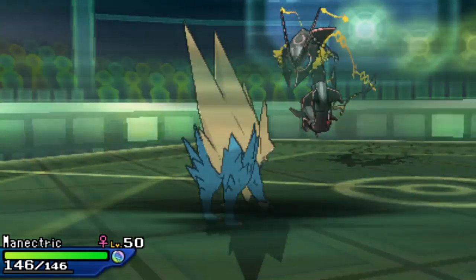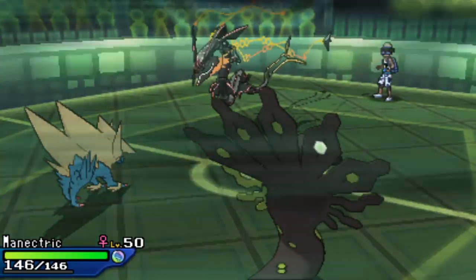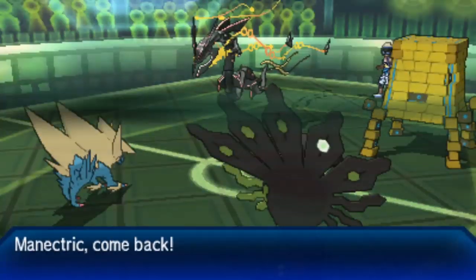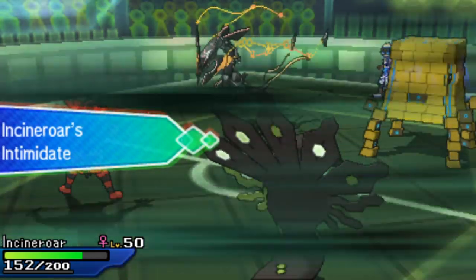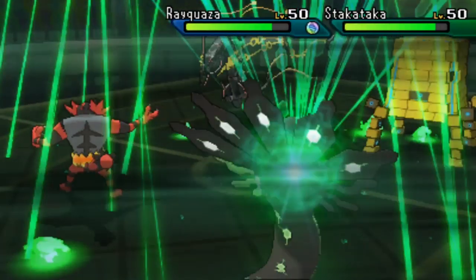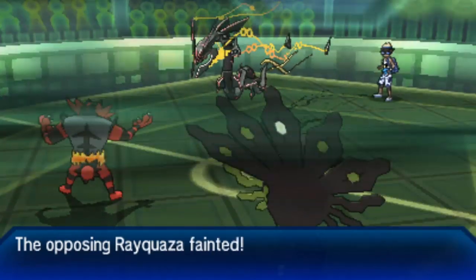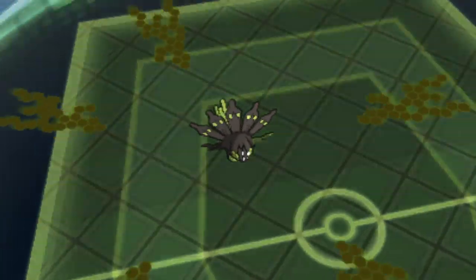Minetric returns to cycle Intimidates again. Rayquaza uses Dragon Ascent into Zygarde, while Stack Attacker returns — a slow Pokémon that benefits from Trick Room. Stew continues cycling Intimidates freely, but Hectic needs to punish those switch-ins. Thousand Arrows from Zygarde hits both opposing Pokémon for huge damage, picking up an unexpected knockout on Rayquaza and also knocking out Stack Attacker — Stew takes a massive lead with only one Pokémon left for Hectic.